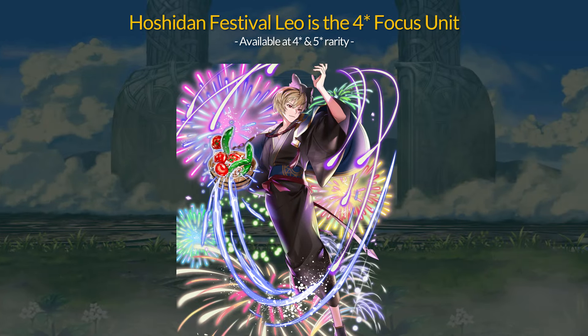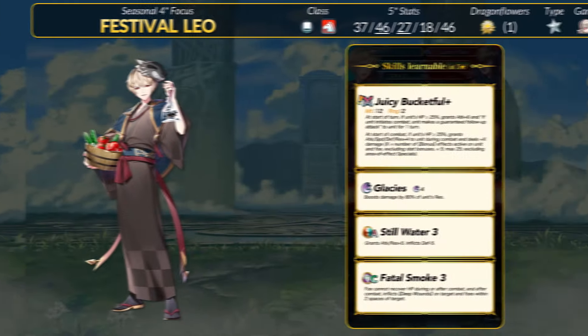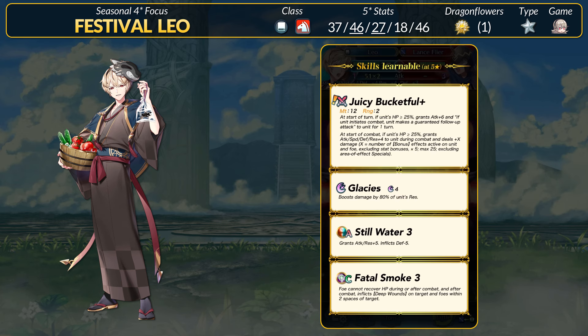The 4-star focus unit for this month is Hoshidan Summer Festival Leo, available at 4-star and 5-star rarity. I'll just refer to these alts as Festival alts — I've also seen Yukatan alts being used. Festival Leo is a Colorless Mage Cavalier, only the 4th one in the game and the first non-fire-star-only one.